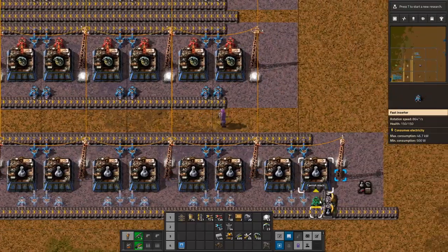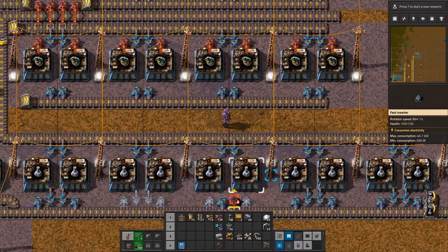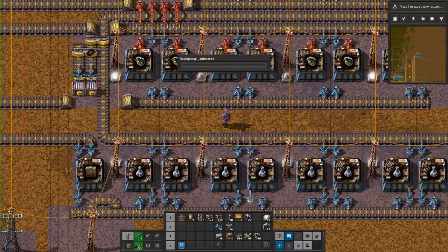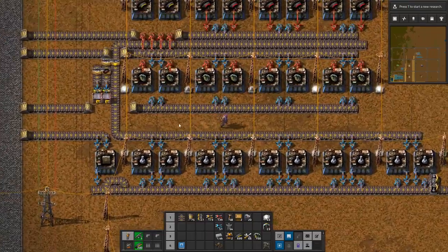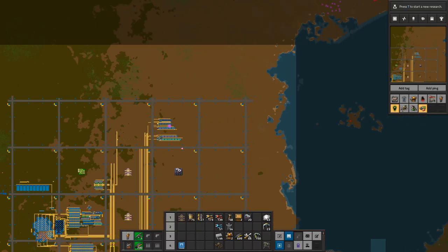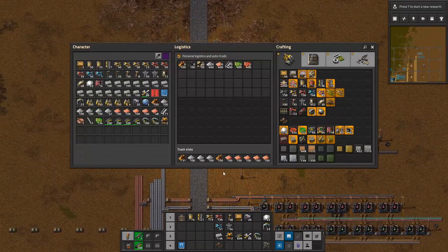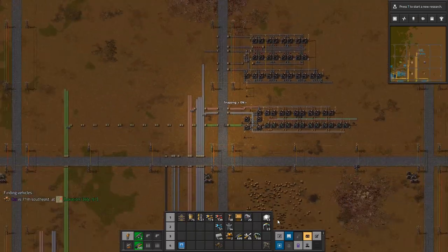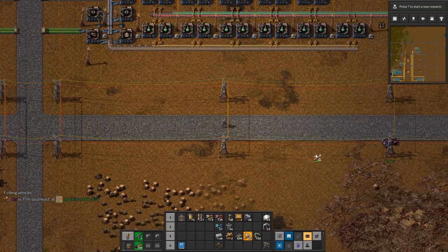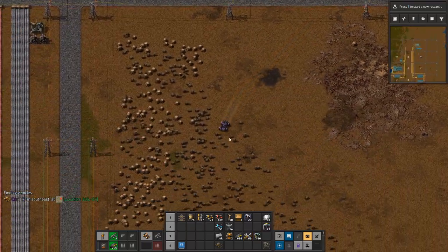It's just nice to know that you can have military science operational and still have a surplus of ammo. At some point I'm probably going to take the ammo that comes here and bring it out to a line all the way around the base — that's kind of my intention, to have a perimeter. All right. The car is hiding here — looks like someone's been bumping into things or exploding them.